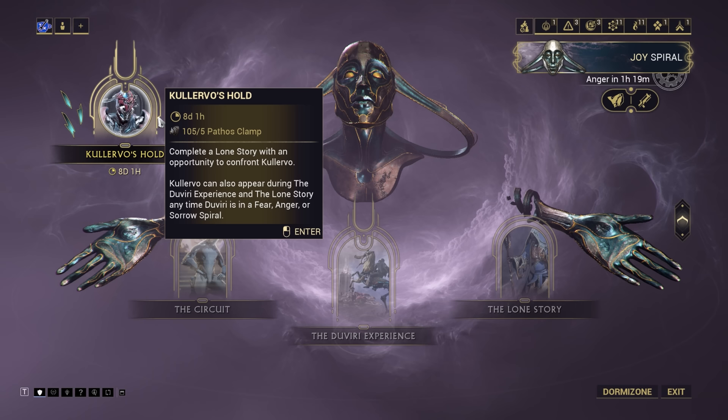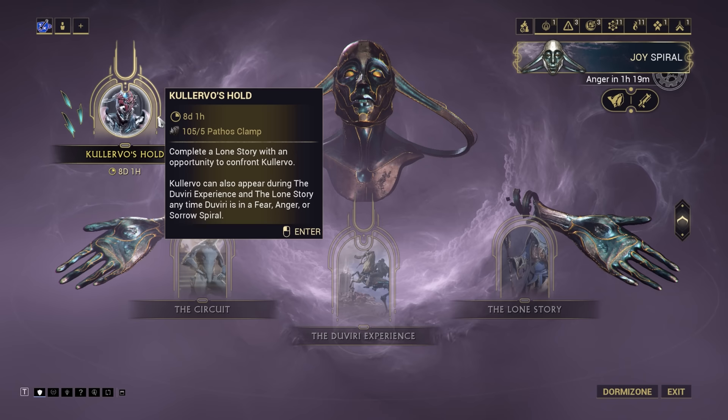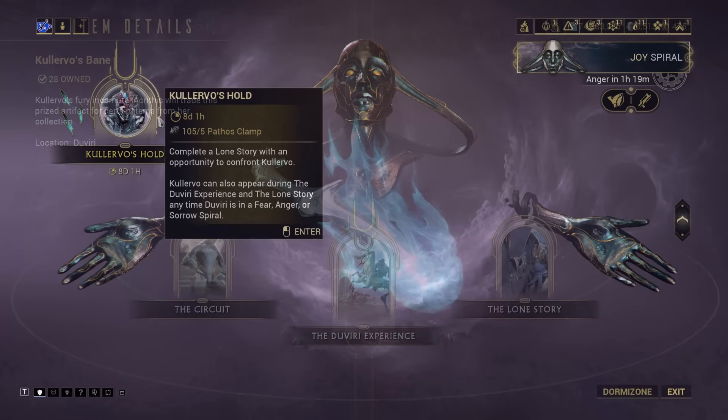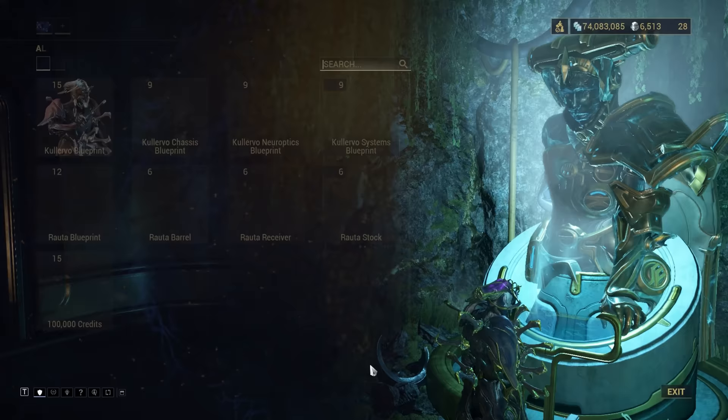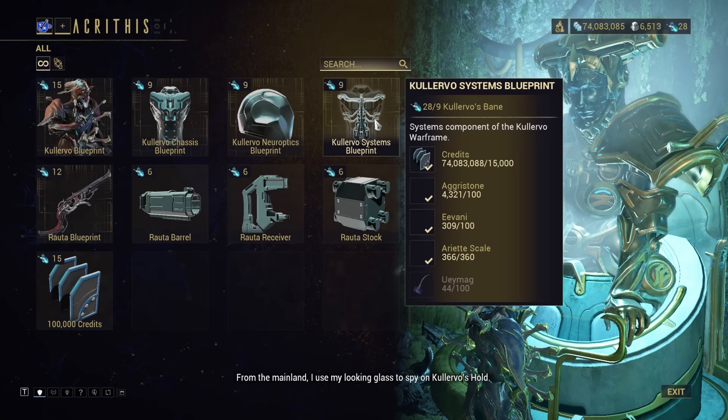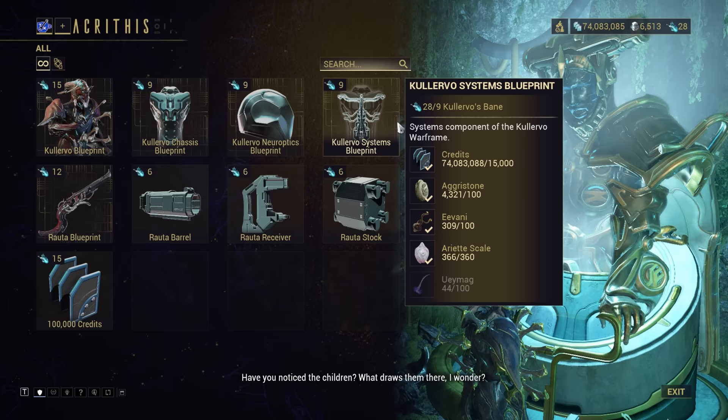Once you've defeated both Kalevo and the Auro Worm in Duviri — don't forget the Auro Worm — you'll be able to leave and receive some Kalevo's Bane. This is a token-type resource, granting 4–6 on normal mode or 6–8 on Steel Path. You can trade that currency with Acrethys in your Dorma Zone to purchase Kalevo's main blueprint and component blueprints, as well as Kalevo's signature shotgun. In total, you need 42 Kalevo's Bane for a set, which means fighting him 7–11 times on normal mode, or 6–7 times on Steel Path.